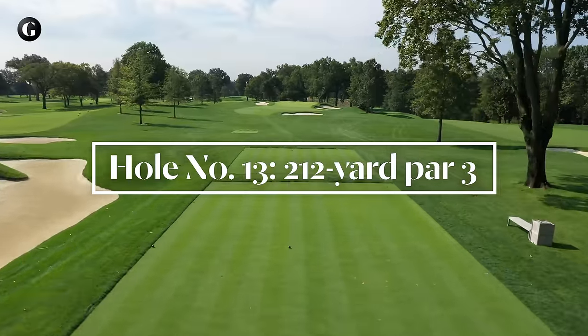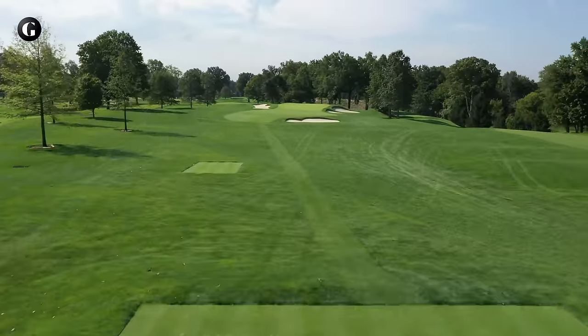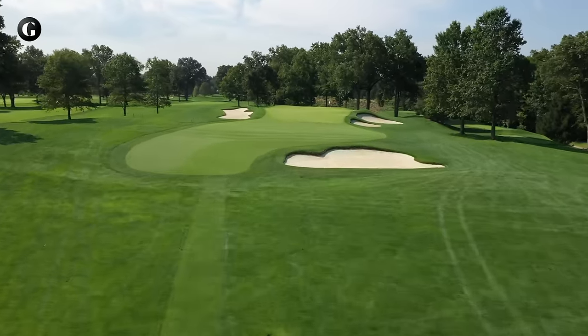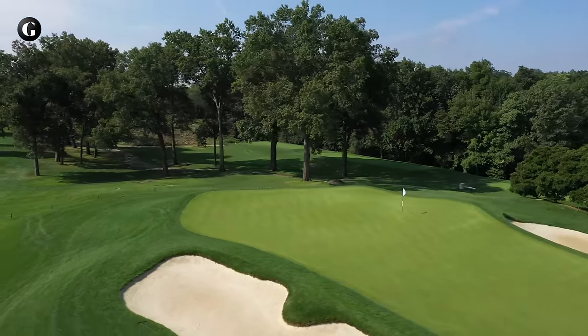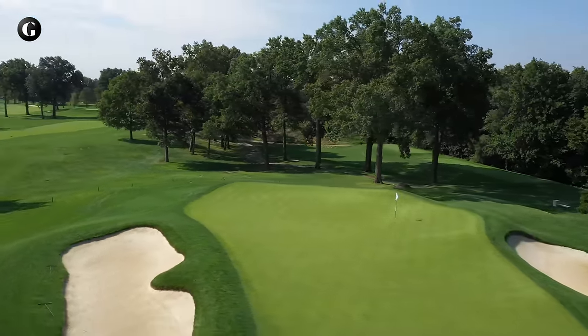13, the last par three on the course, again bears a Tillinghast trademark cross bunker a good hundred yards short of the green. Someone had filled it in decades ago, but it was reinstated in the early 2000s and recently widened and reshaped to properly frame the view from the tee. The green tilt here is from back center to front right, so even uphill putts might have an element of side slope to them.